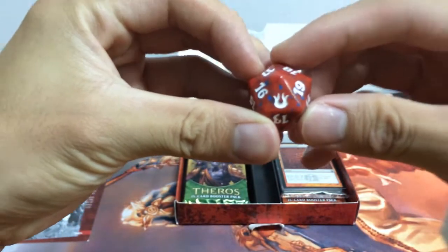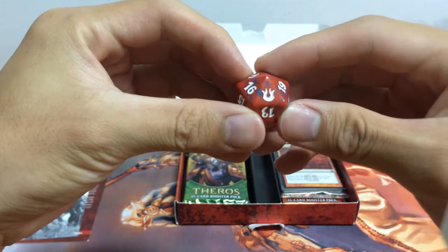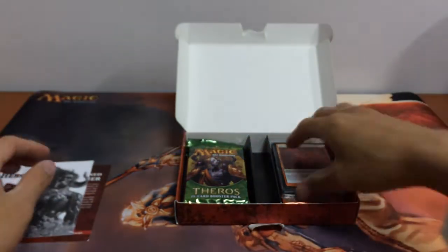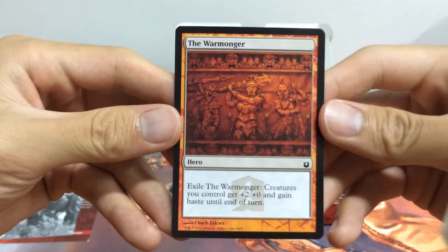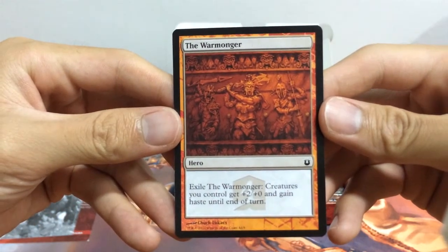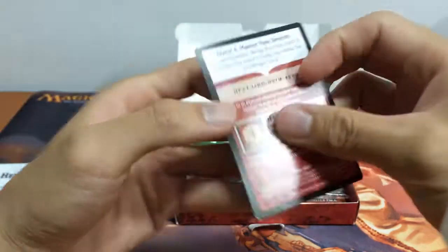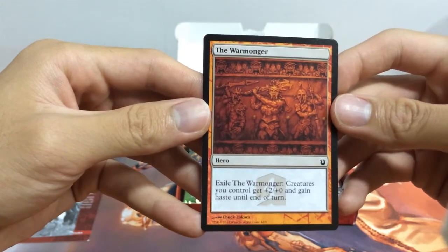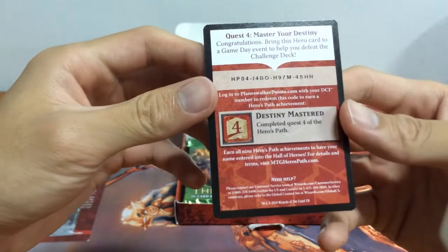So this is what you'll get: a 20-sided spin-down life counter, Born of the Gods edition. You'll have your hero card — the Warmonger. Exile the Warmonger creatures you control to get +2/+0 and gain haste until end of turn. You can use this card at game day where you battle the Horde.